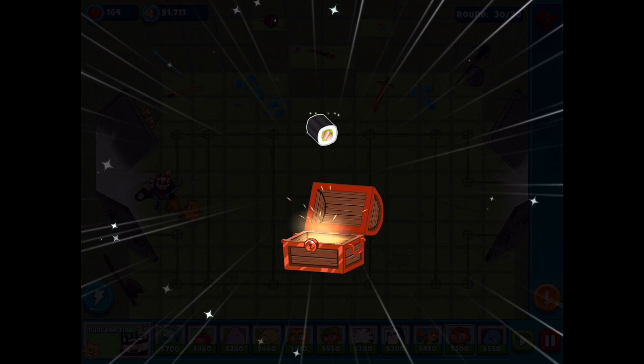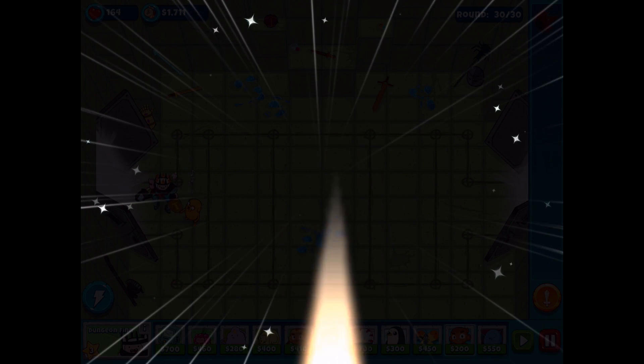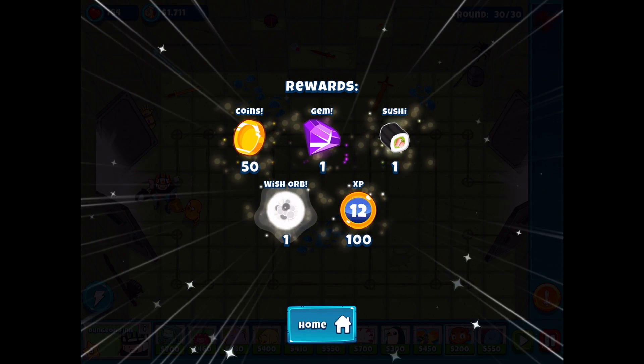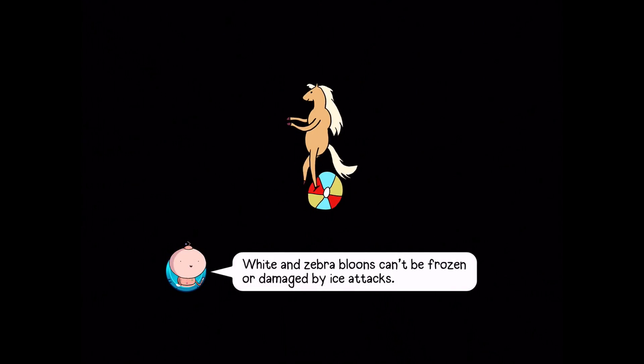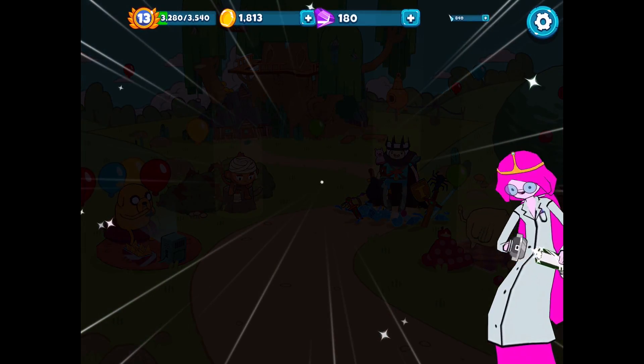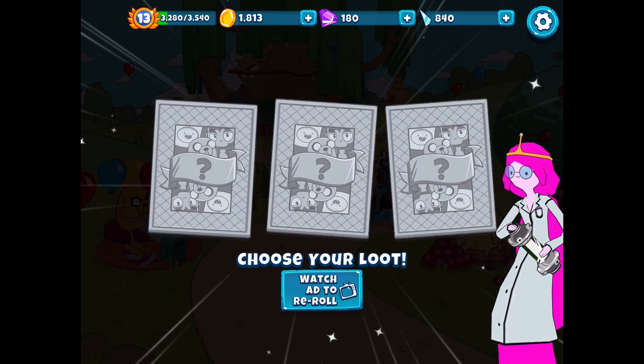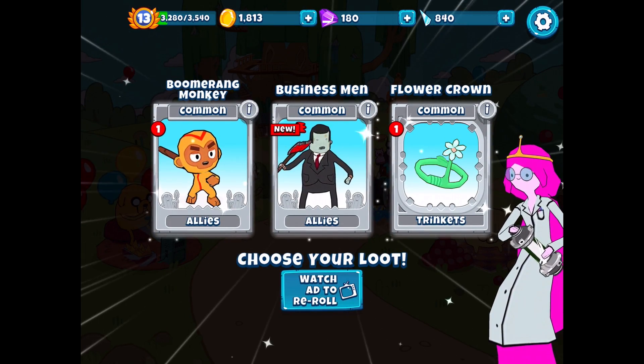50 coins, one gem, a sushi - I'll take it. Another wish orb is great. There is level 13, $710 is our starting cash now, which is fantastic. Oh hey, look - this is some new stuff. Businessmen! He's a new ally. The businessmen are here to make your balloon popping more efficient with the help of their trusty axes. I'm gonna take that - $380. I don't know who can use him, but he seems interesting enough.